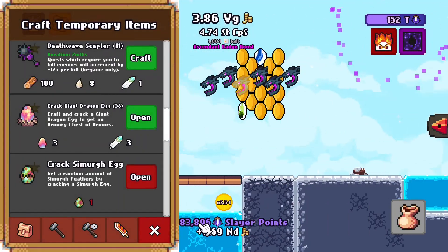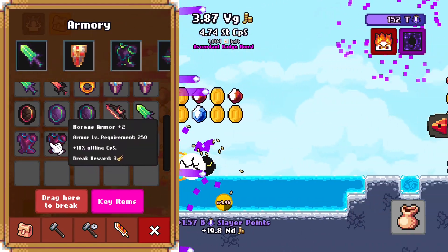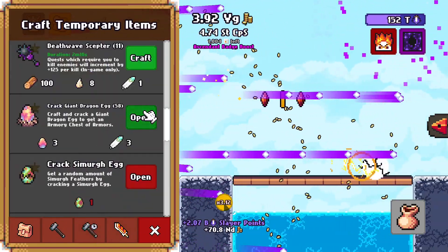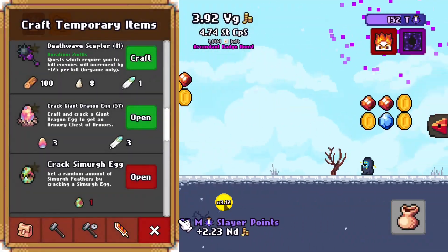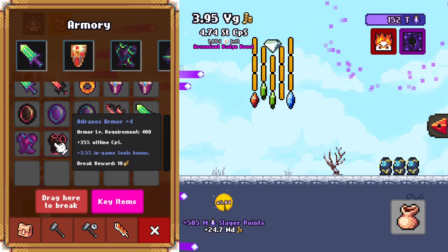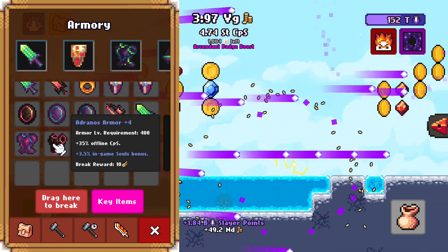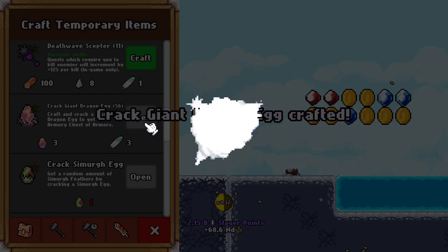Another armor chest, and survey says — it is trash. This is straight-up garbage. We have no choice but to try opening another egg. It's at least the right type of armor, it forgot to roll excellent, but it did have the in-game soldiers. All we can do is open yet another dragon egg.